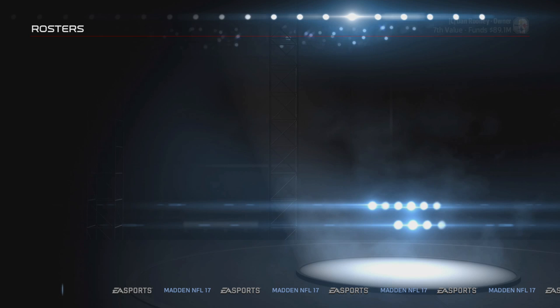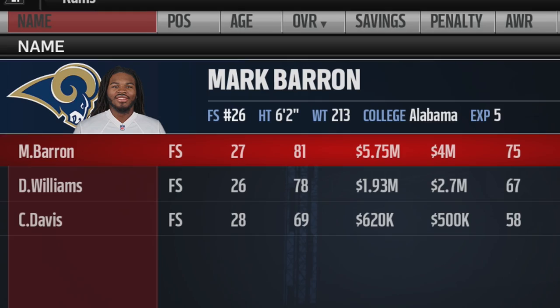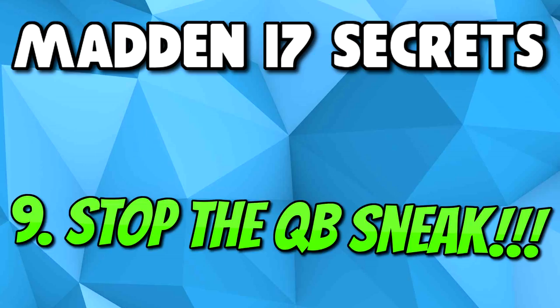Quick tip for connected franchise mode: many players are actually a better overall when you switch their position. Take this 76 overall Mark Barron at right outside linebacker — when you switch him back to his original position at free safety, he turns into an 81 overall, which is a tremendous upgrade for your team.